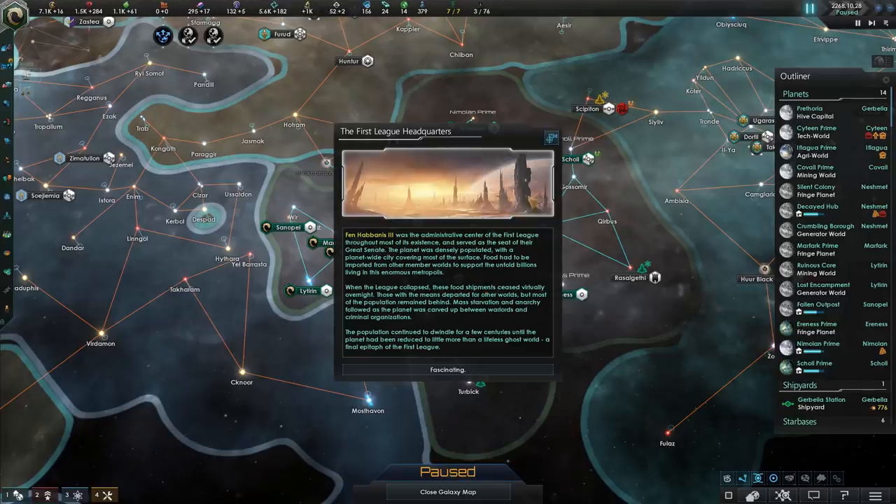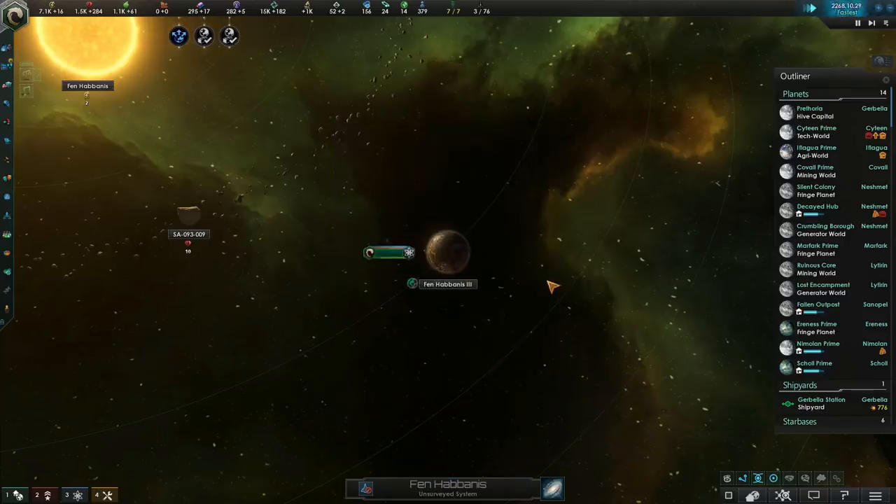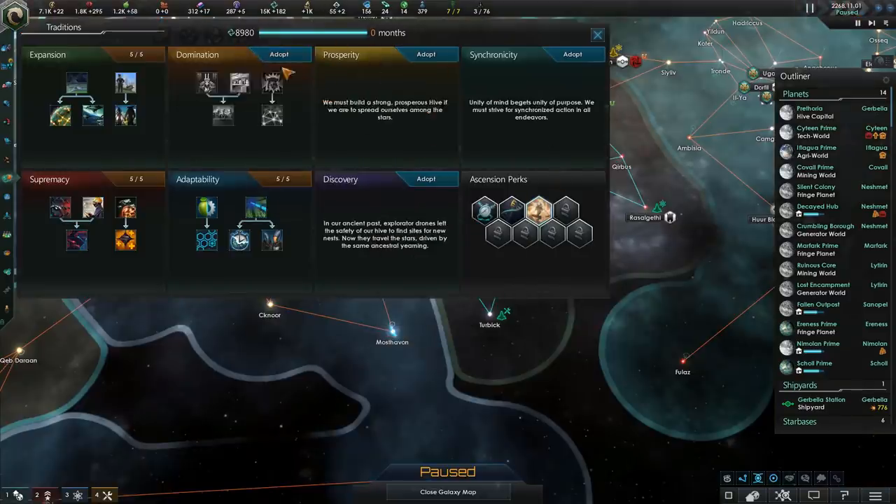Alrighty, we have finally discovered the first league headquarters. Ven Habatis III was the administrative center of the first league throughout most of its existence, and served as the seat of the great senate. The planet was densely populated, with a planet-wide city covering most of the surface. Food had to be imported from other member worlds to support the untold billions living in this enormous metropolis. When the league collapsed, these food shipments ceased virtually overnight. Mass starvation and anarchy followed as the planet was carved up between warlords and criminal organizations, till reduced to little more than a lifeless ghost world — a final epitaph of the first league. Fascinating. This also gives us some extra traditions.